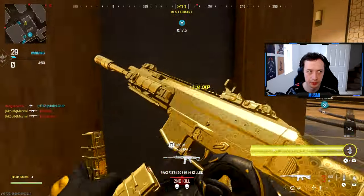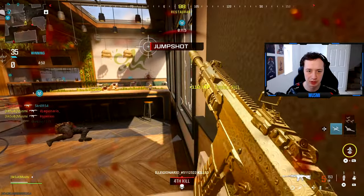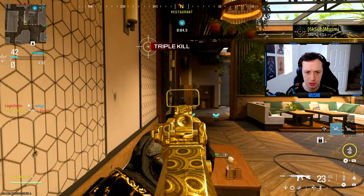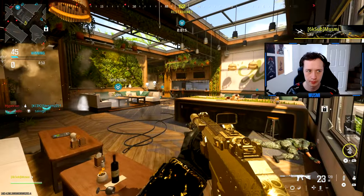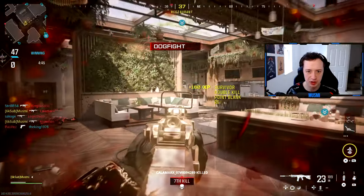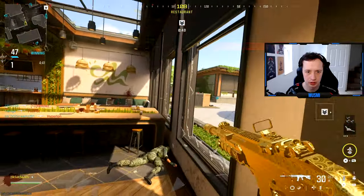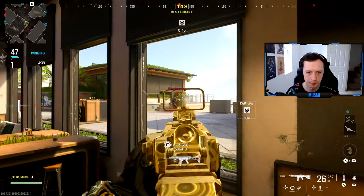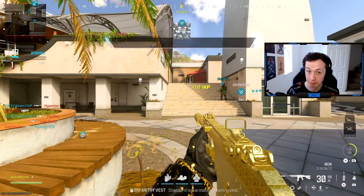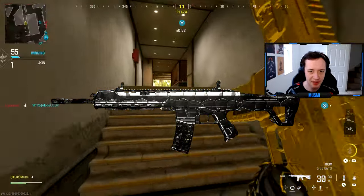Awful aim but that's two, one more — yes, eight out of ten! Nine out of ten after another quick streak. One more three-killstreak and we're done. One kill, two — sitting in this corner that's been serving me well — three! That's ten out of ten. Forged unlocked on the MCW — every single assault rifle completed in about 30 minutes!